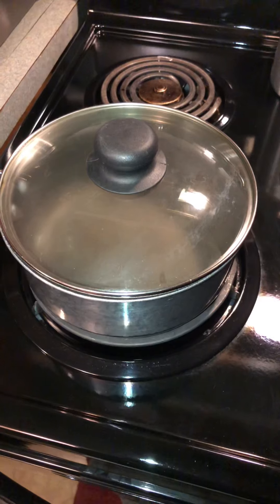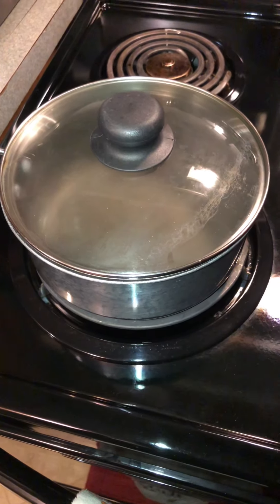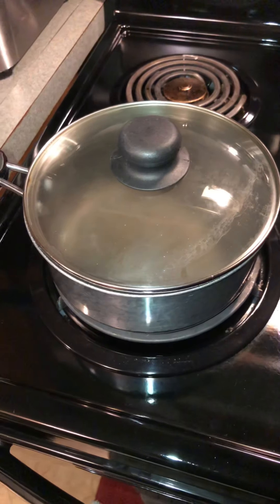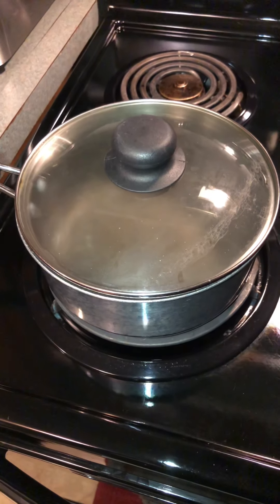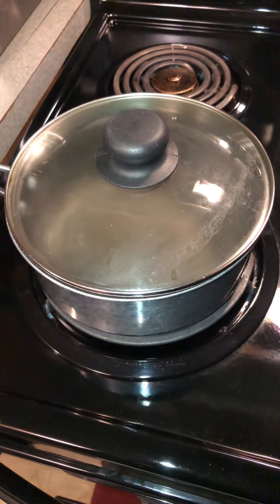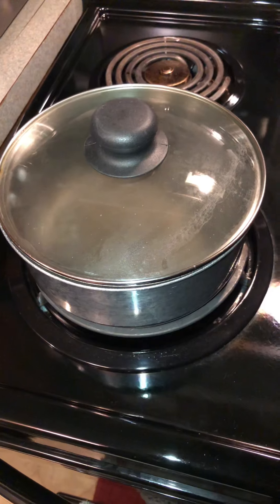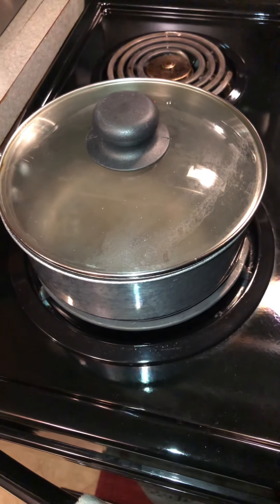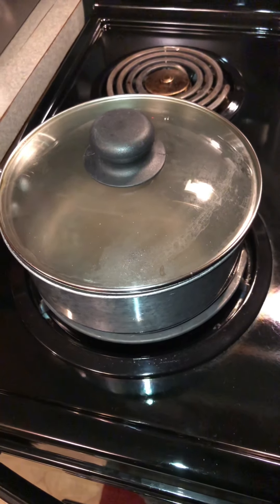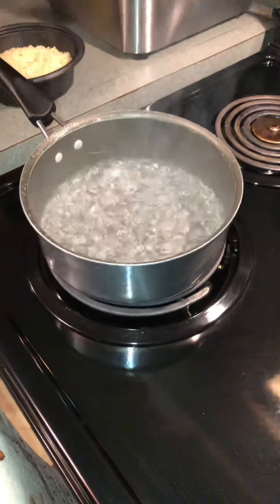I did put a lid on this pot so that it can help the water come to a rapid boil. I turned it up to medium-high. Get your water in, turn it on medium-high, put your lid on it to help it come to a rapid boil, and then we'll go to the next step. Our water is now at a rapid boil.